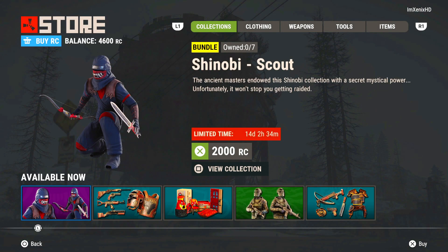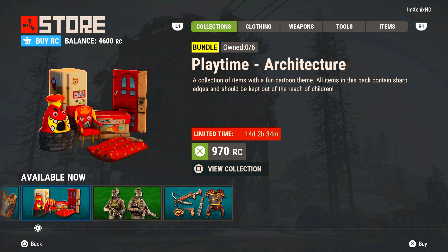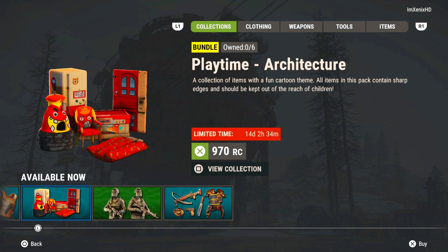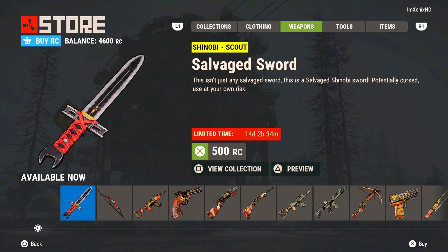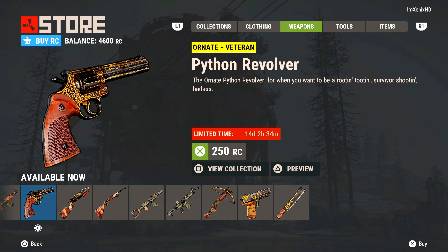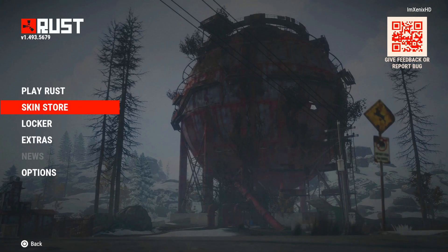Overall I think they did pretty good on all the skins. What they could have done better on is the Playtime bundle — make it where you're not looking like you're playing in a McDonald's. You can go to the collections tab on the top or scroll through clothing, weapons, tools, and items to sort through them. I personally wish they would have added more tools though, because all we have is the rock skin. I wish they would have added a pickaxe or a jackhammer — the jackhammer especially, that one would be sick.